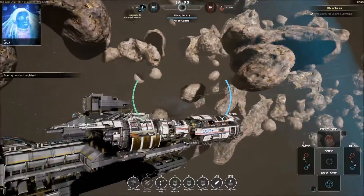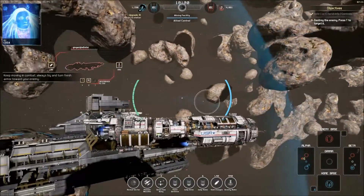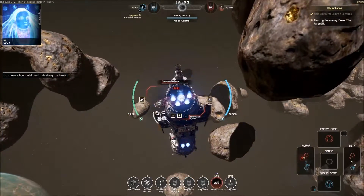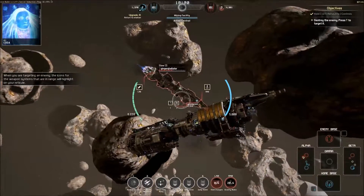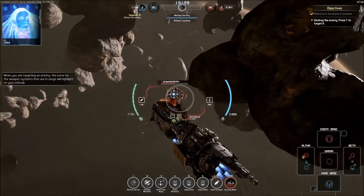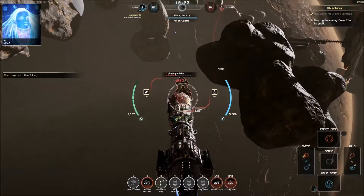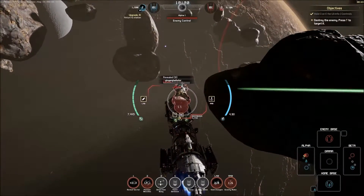Enemy contact sighted — where? Always try and turn fresh armor towards your enemy. Now use all your abilities to destroy the target — yeah, gravity mine! When you are targeting an enemy, icons for the weapons that are in range will highlight on your reticle. What's 2? Oh — missiles!